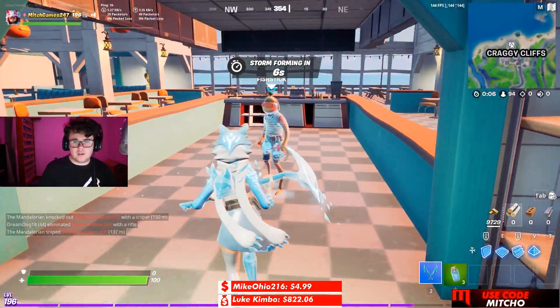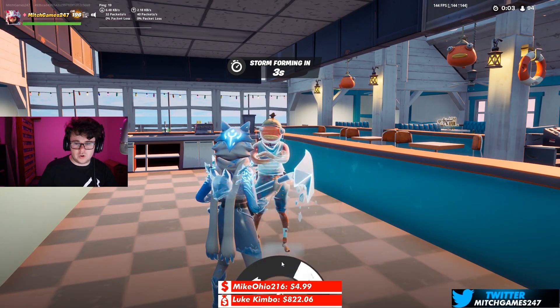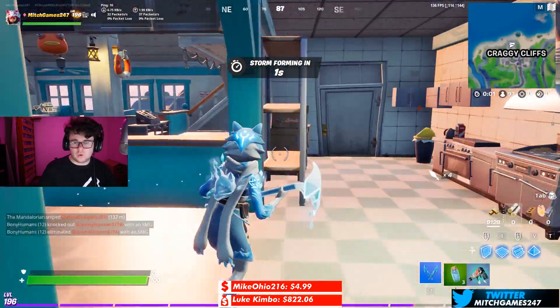And here we have Fish Sticks. You can go up to him and obviously buy the Burst Quad Launcher. That's the Burst Quad Launcher.